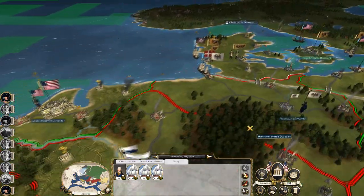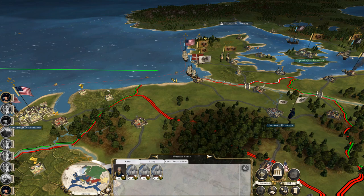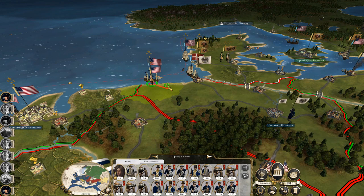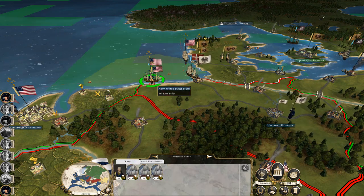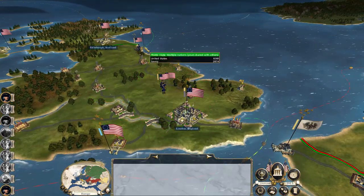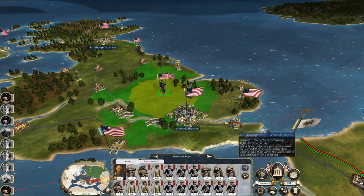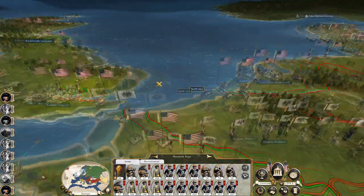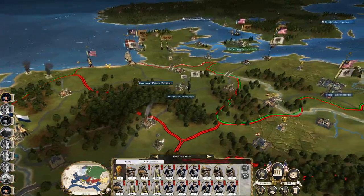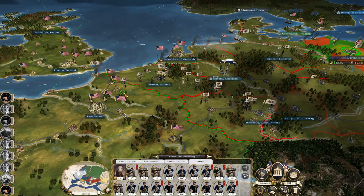I think the good option is just to land the army here and then push on for Hanover next turn. Let's bring this navy back to Newcastle. Get this stack transported onto the ships to a similar sort of area, and we start to punch into Central Germany.